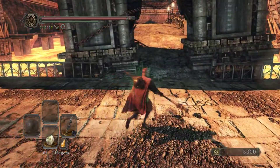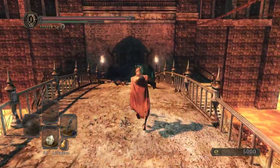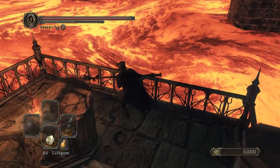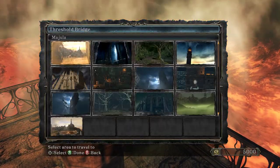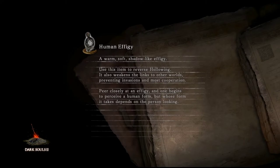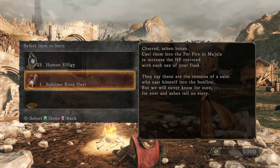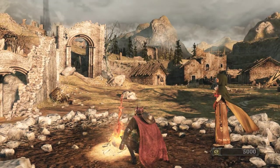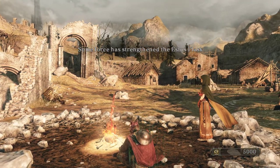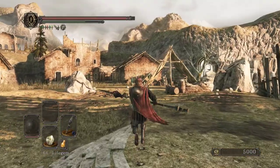I'll go back and try to kill Lysia. The nameless usurper that invades us in Drangleic Castle — she's Lysia of Lindelt, who moved the path for us. In the Undead Crypt, we got the Cracked Eye and can go invade and get her stuff.